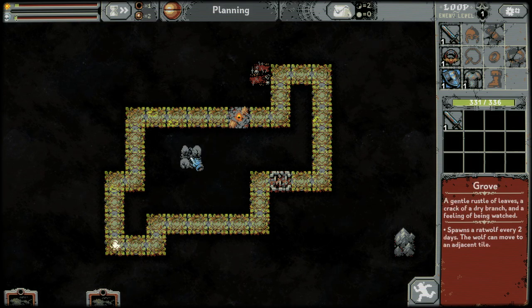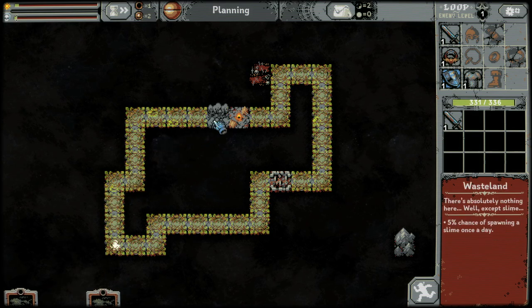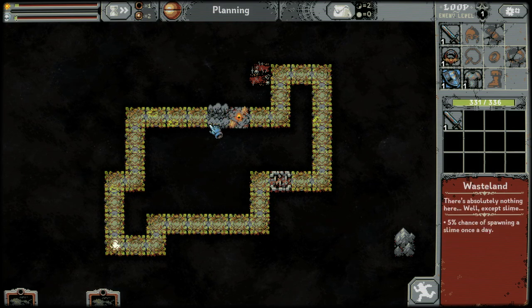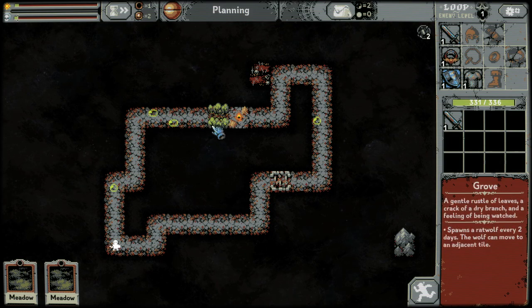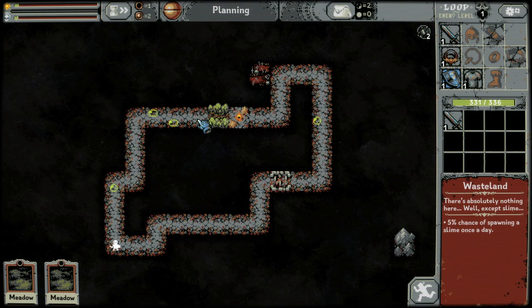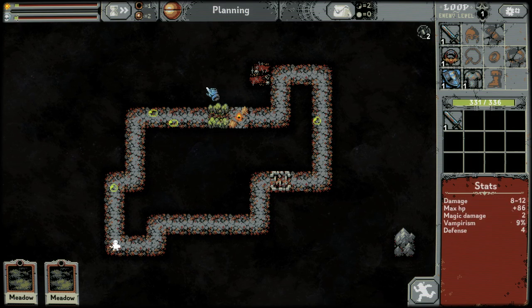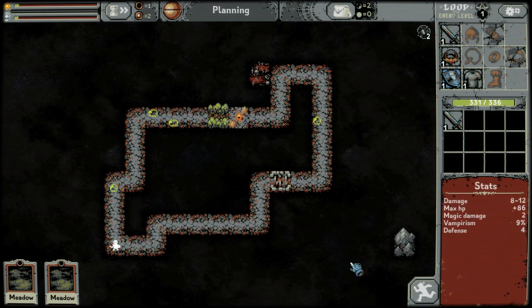This grove is very handy. I like to put one behind my campsite because I know how this works. When you put that there, it will get a rat wolf every couple of days. It can move around, so it won't go here but it will go there. There is a blood growth that you can get that you put next to it that affects nearby tiles, which is a handy thing to have on your campsite because that's where the boss will eventually spawn.